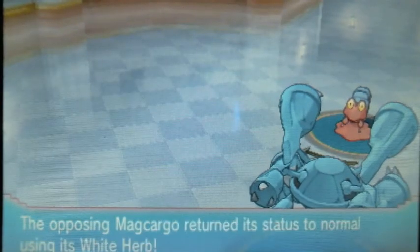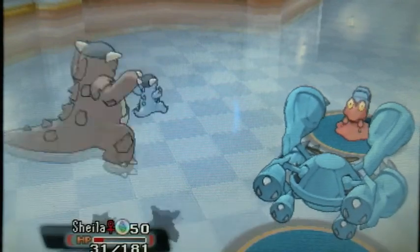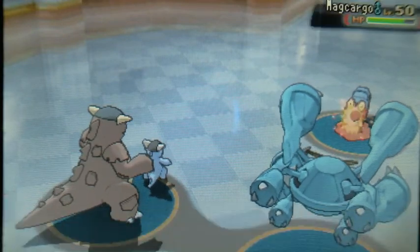I have noticed that he seems to prefer Hammer Arm to Zen Headbutt. I've noticed a few times where there's a normal type or a poison type, and he'll prefer to Hammer Arm the normal type instead of Zen Headbutting the poison type.